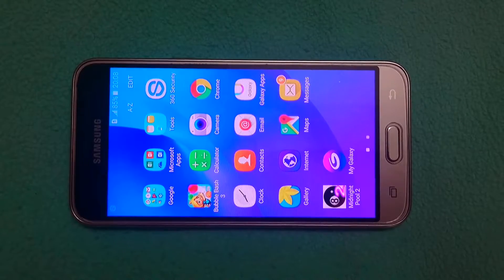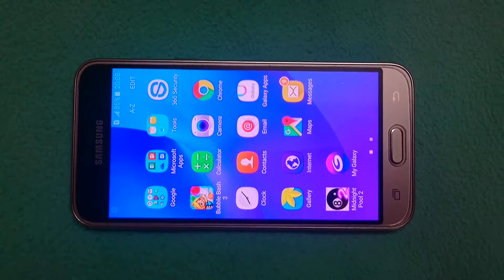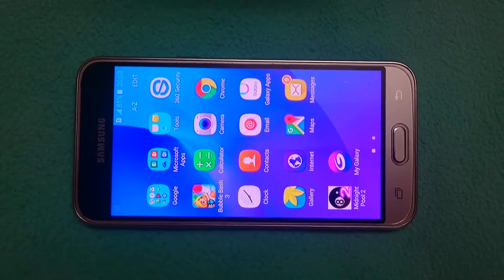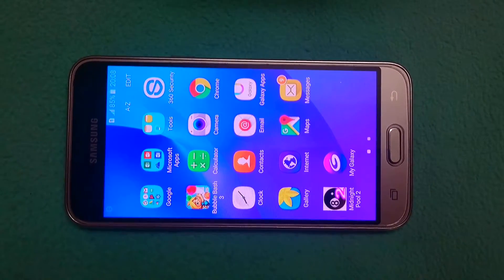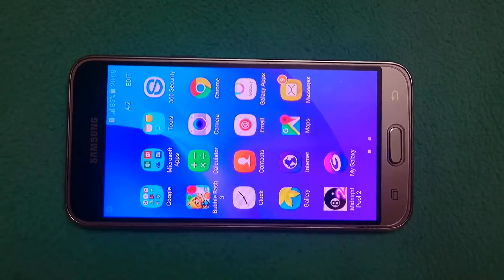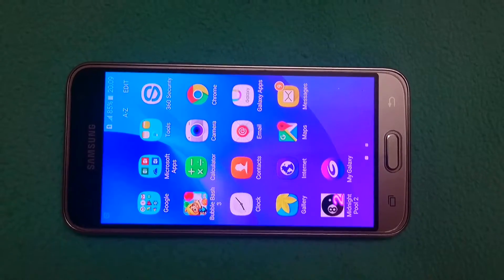This is a Super AMOLED touchscreen with 16 million colors. It runs Android 5.1.1 Lollipop with a quad-core Exynos processor. The GPU is a Mali 400 with the Mali T720, model J320A. It comes in two variants — 8GB and 16GB.